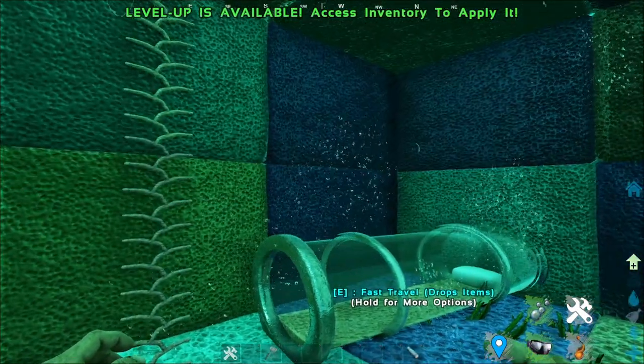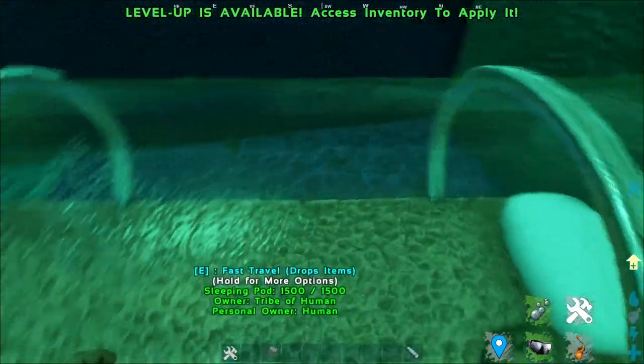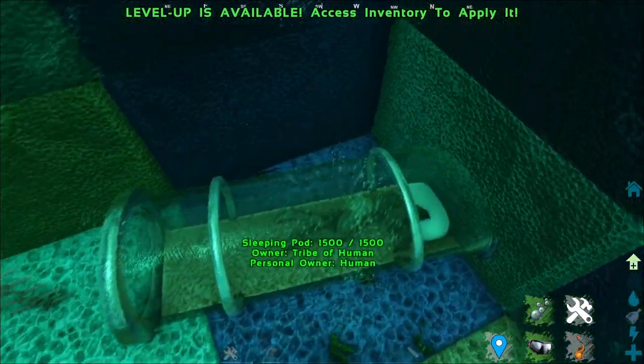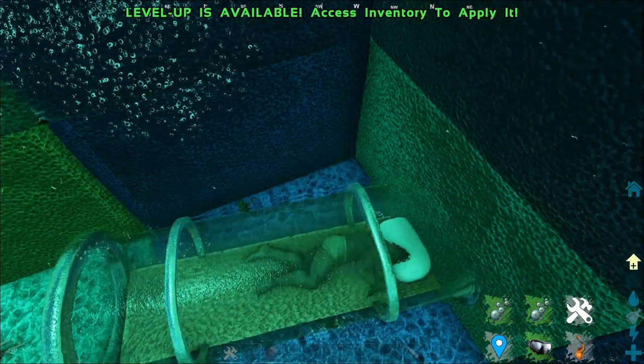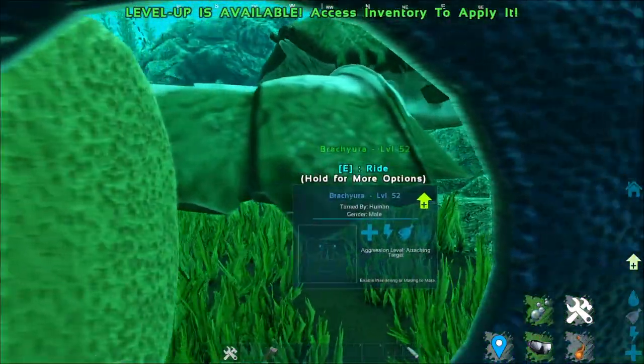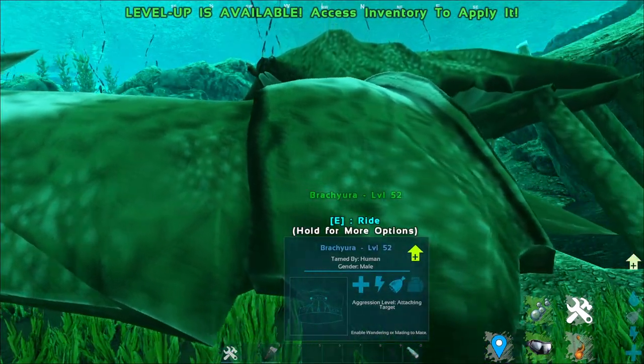If you have a fantasy of living like a mermaid, this is your best chance. And the other thing is this — the sleeping pot. The sleeping pot is basically a bed for you to sleep in underwater. And now that we're done with the structures, let's go on with the creatures.